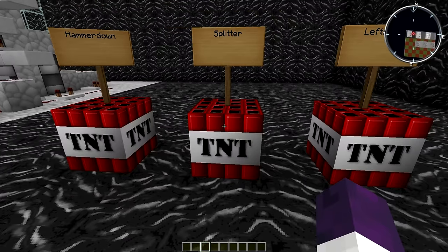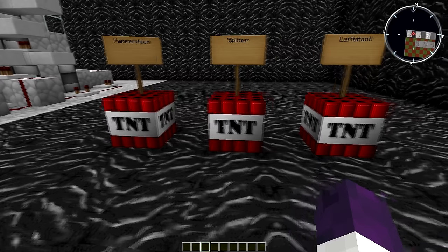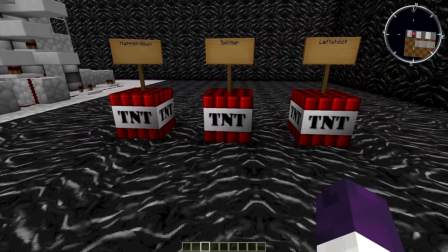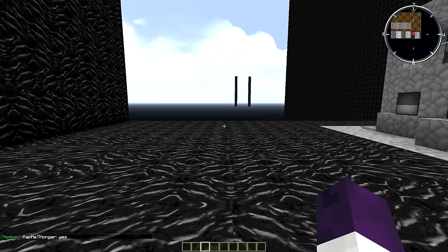It's hard for me to explain — if I had a kappa client I'd probably be able to show you better, but I can't recover the kappa client on my link. The splitter is what splits the hammer down and the left shoot TNT. As you saw in the small video, you can kind of see the splitter going a little bit to the right and then it explodes.